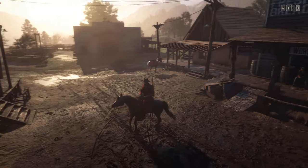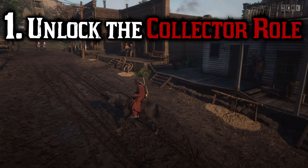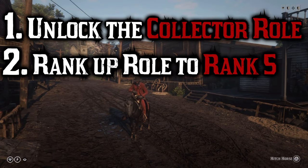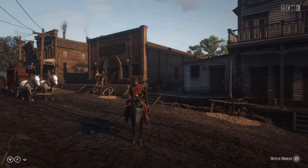So if you're wondering how you can have seven outfits, this is how you do it. Once again, all you have to do is unlock the Collector's Role, rank it up to rank five, then go buy yourself that Collector Saddlebag from any stable. After that, you'll be able to have seven outfits once you go to any wardrobe and equip them all.